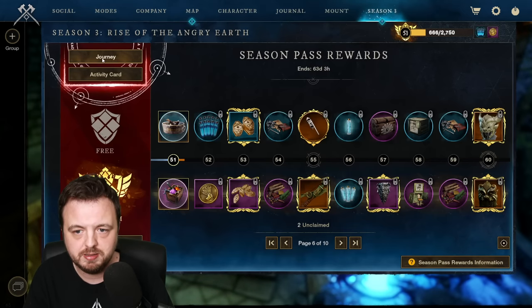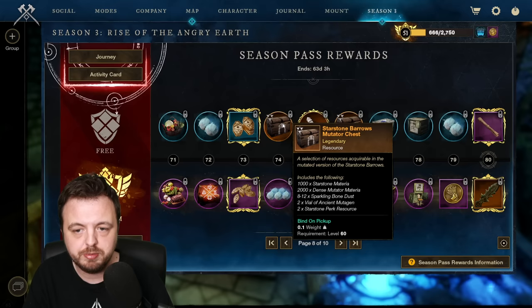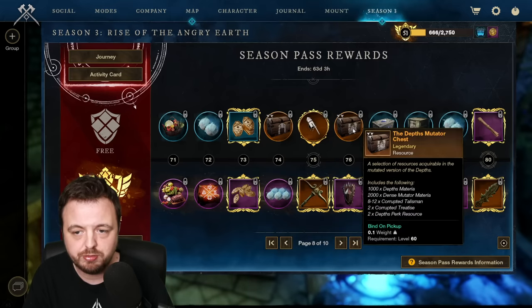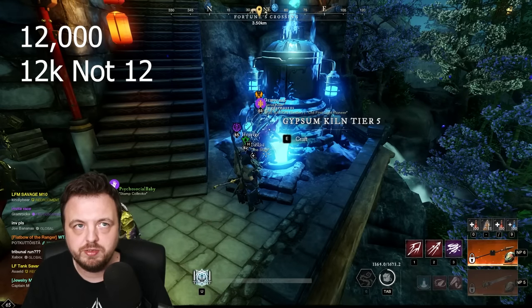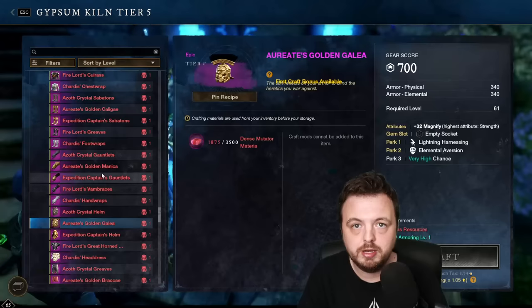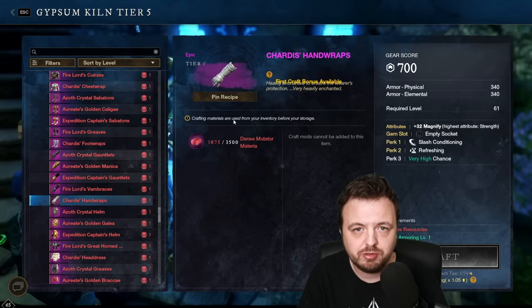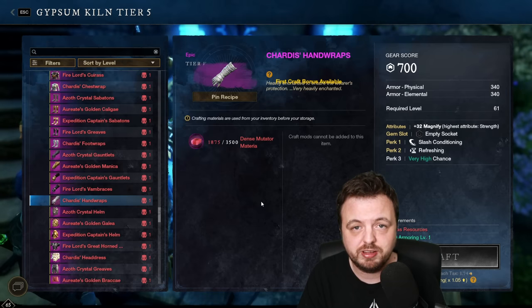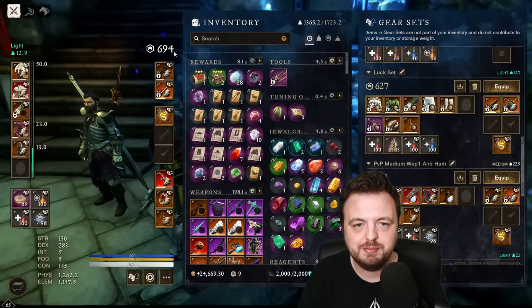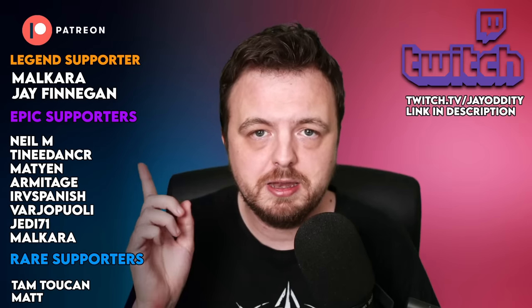They've basically buffed the speed at which you can progress through it. Don't forget you've got your journey as well, which gives you massive XP. For the dense mutator materia: that page has 2000 plus 2000, that's 4000 per page, and then again another 4000, and another 4000 - so you could basically have 12 dense mutator materia. That's about three more items, putting you at around 10 total. Gear score 700 is very much within reach without doing any content other than the season pass.